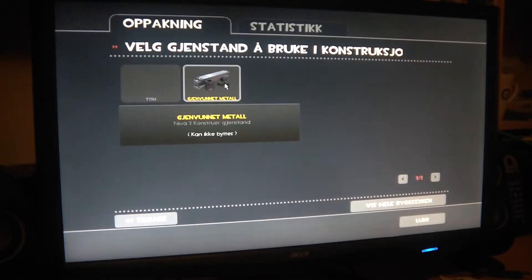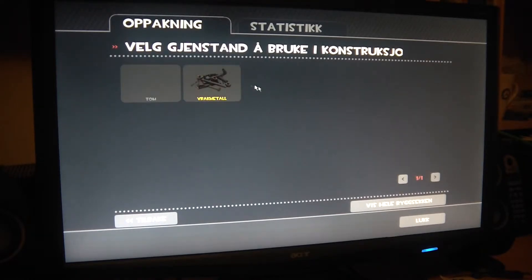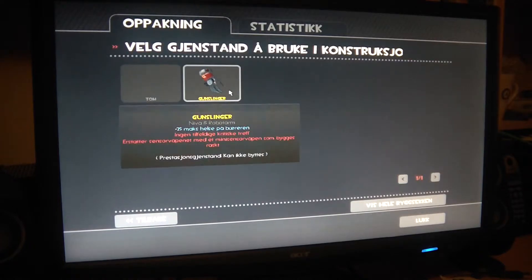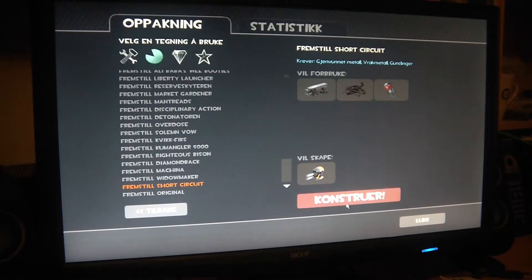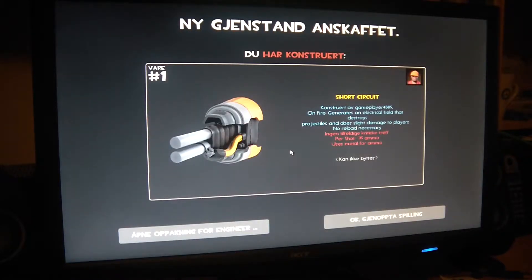You're going to need scrap metal — three of them. And a Gunslinger, which is this hand item — I have two. Combine those and you construct the Short Circuit.